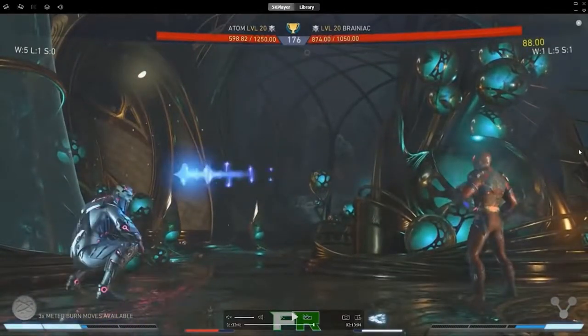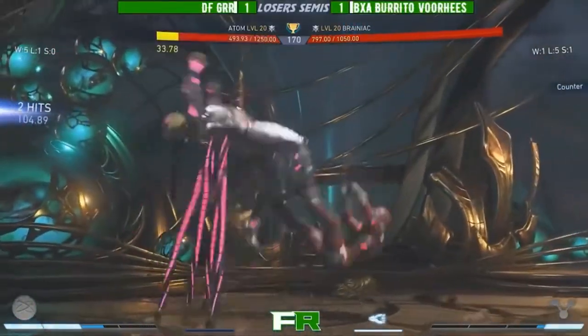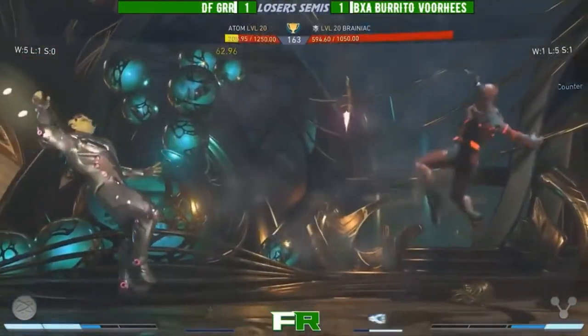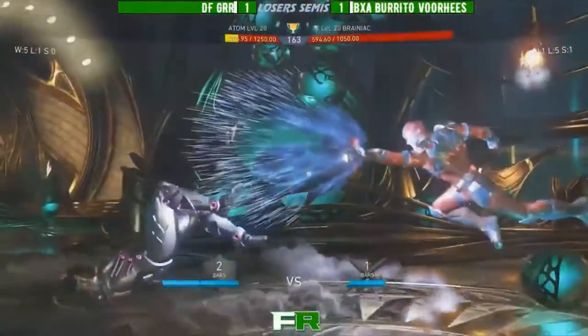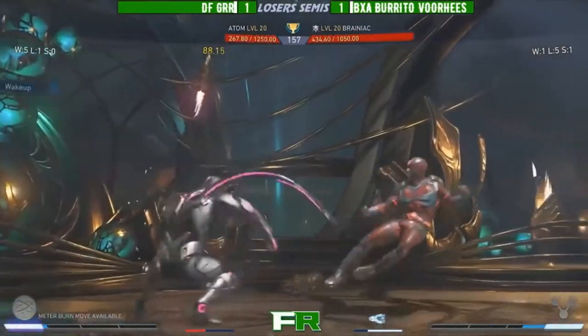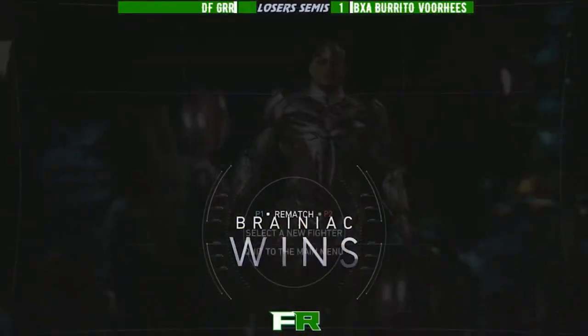The adaptation needed is more stomps to catch the dashes coming in, more stomps, maybe go in yourself, more projectiles to stop all the dashes from Brainiac. The stomps will cause him to jump, which will open up the EX projectile. He got lucky there with a wake-up projectile that worked out, even though all those other wake-ups were not working. He got punished so many times for trying to wake up with trait. He had an opportunity there, could have gone into the back-forward two, but look at him just trying to get away — Burrito Vorhees is not allowing it and is just really chasing him down.